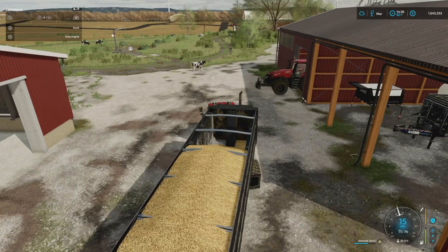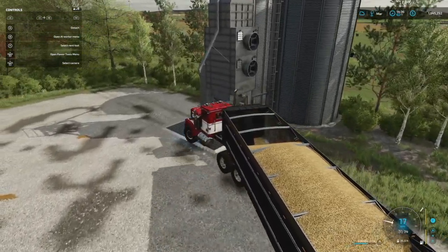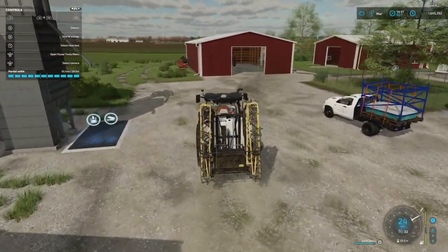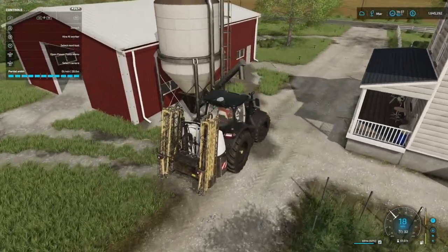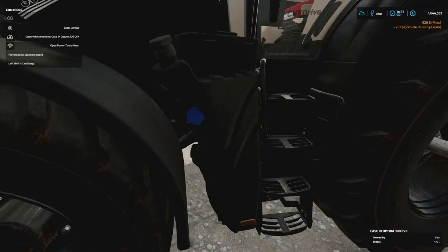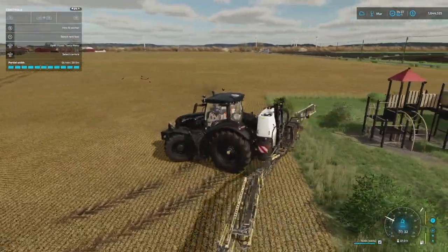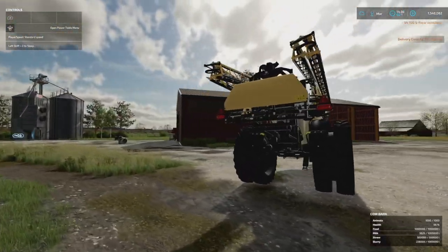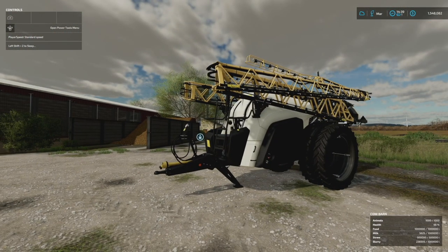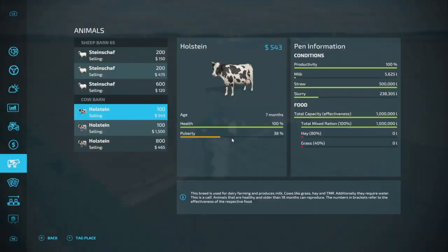We're back in - we'll dump the straw out in the silo and then we're ready to start fertilizing. We're gonna run two sprayers on this. I'll still run this sprayer right here but also get another one because we've got some pretty massive areas that need to be done. Need to repair this thing too. For this field I'll run just this guy, but we do need to find a new sprayer. It's funny - at the beginning I spent 100,000 dollars on one of these and quickly sold it back because I couldn't afford it. Here we are four episodes from the end and I bought one for fun.